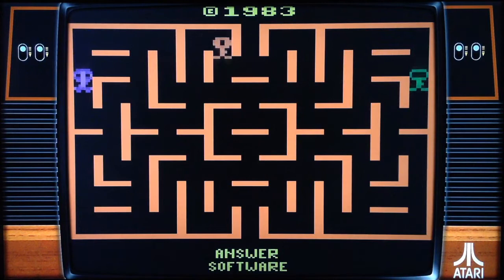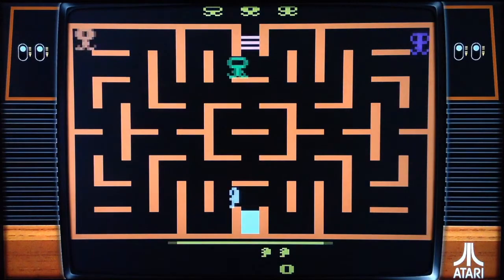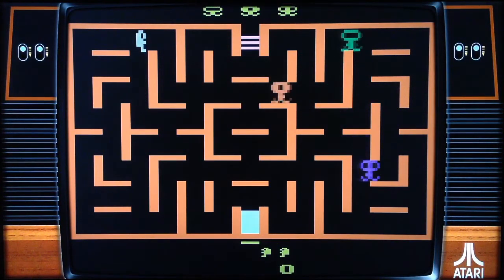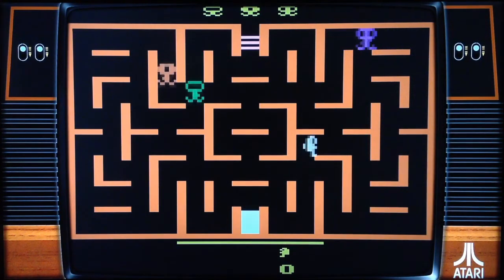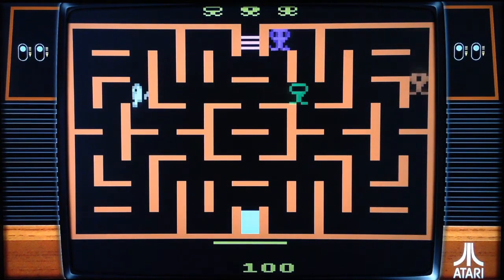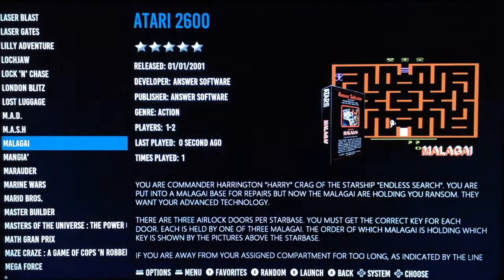Every game has overlays set by default, but you can select the overlay you want from the Decoration option — no need to go into RetroArch. The bezels set by Batocera are very interesting: very vintage, old-school, CRT-type effects. It even has a curved overlay to mimic the curved edges of a real CRT screen.